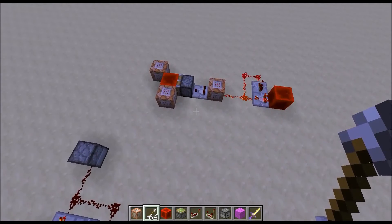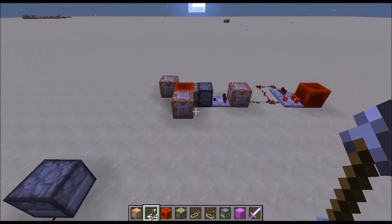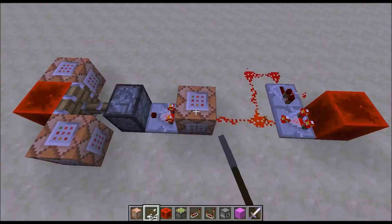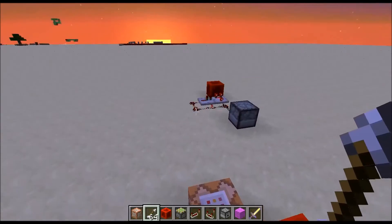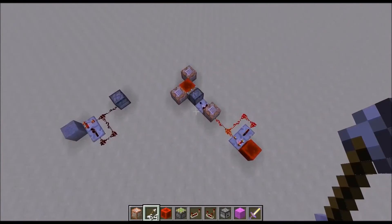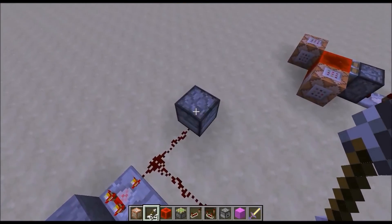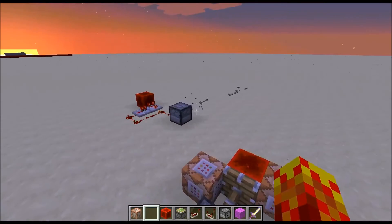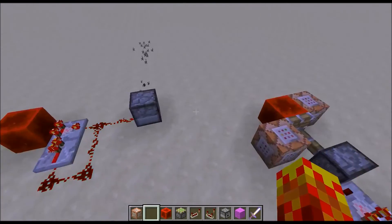A very neat way to use the testfor command — this is a basic application — is by setting up this set block and replace block setup. This command block here will activate whenever there's a player within 5 blocks around it. As soon as it activates, this piston will extend and set a redstone block over there. And this one here will replace it with stone as soon as you leave the radius. Basically, as soon as you enter this vicinity, this redstone clock will fire up and activate this dispenser continuously. So if I put some arrows in there and someone enters the radius, it will immediately fire arrows. That's a pretty cool and really basic application — I've already made a lot of videos using the testfor command, and it's really, really useful.